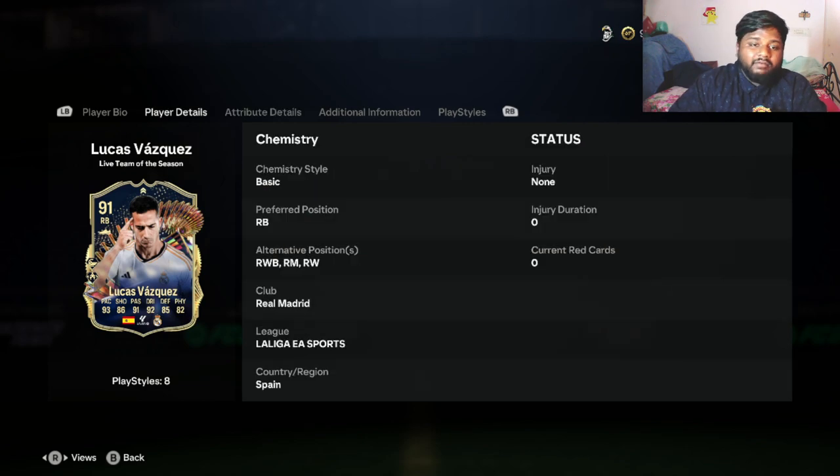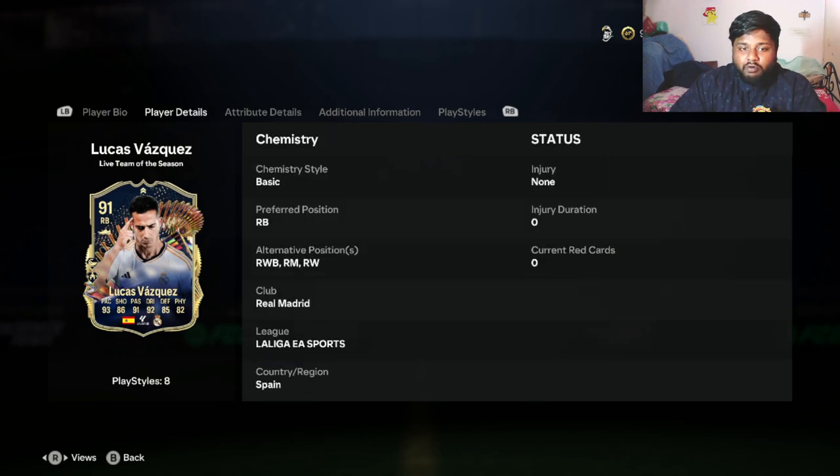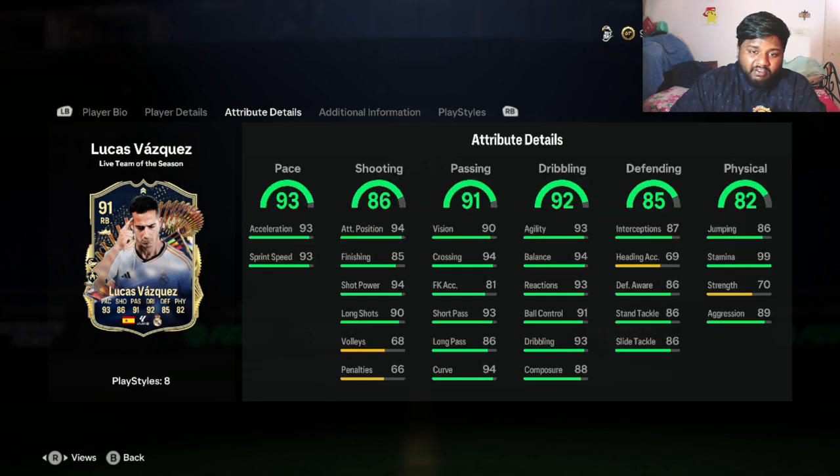Looking at his stats alongside the five-star weak foot, four-star skill moves, and explosive trait - the numbers look insane. He has 93 pace with 93 acceleration and sprint speed, which on paper looks really nice. He has 94 short power and 90 shooting overall, with his shooting stat being slightly lower due to volleys and penalties bringing it down to 86.